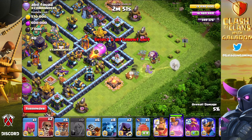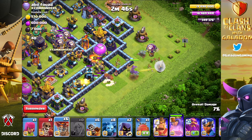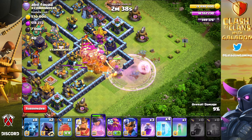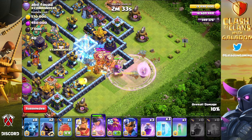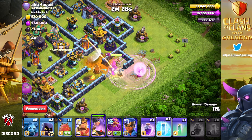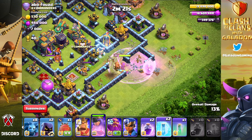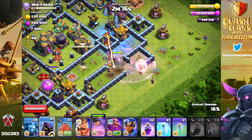We do our best to roll in here, queen charge, and keep the queen alive - that is the primary goal. It helps that we've got balloons because they're not the hardest thing to deal with from a defensive clan castle, but there's also a single-target inferno, so we're going to freeze that. The queen should be able to take out the balloons. I've got lots of freezes - this army brings four freeze spells.